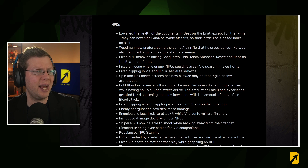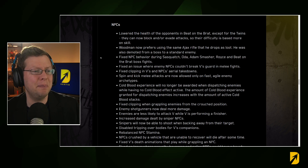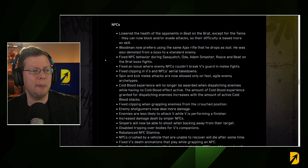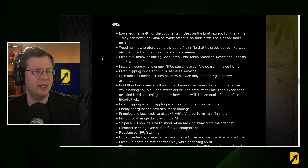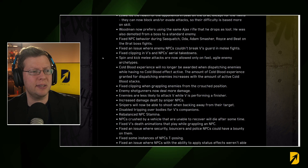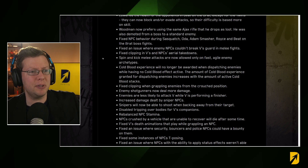Bonus items found in stash: two DLC jackets plus four registration reward items now have new functionality — these items will increase in rarity after performing a certain number of upgrades. A base crafting spec for each item at rare quality has been added. For NPCs: the health of opponents in Beat on the Brat has been lowered, except for the twins — they can now block and evade attacks, so their difficulty is based more on skill.